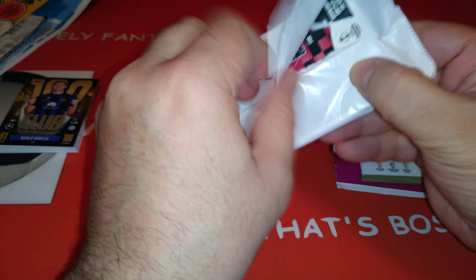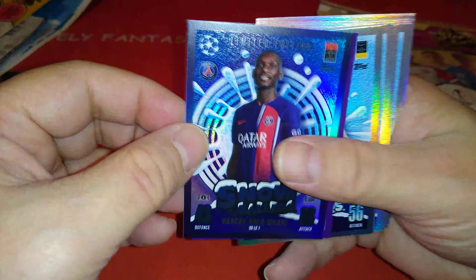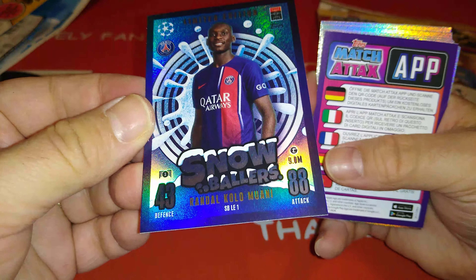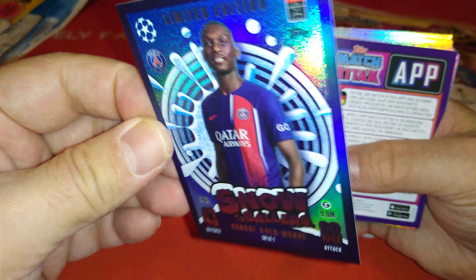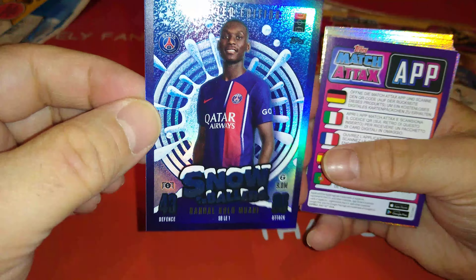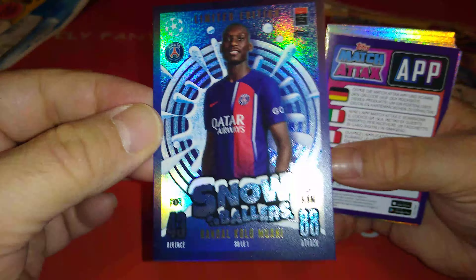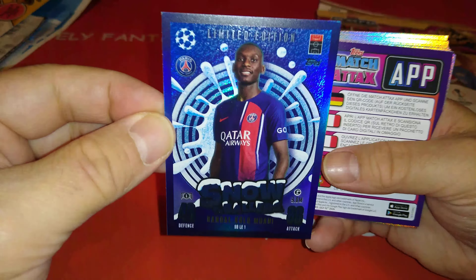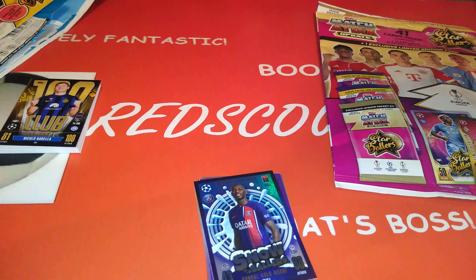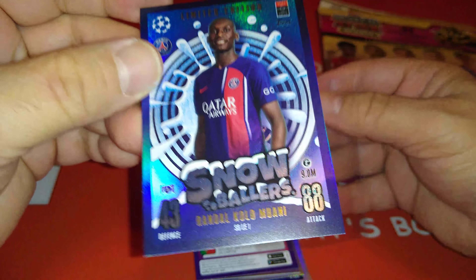Let's have a look at the Snowballers. And here's the limited edition - very nice - Snowballers. Snowballers 4. Kolo Moane, newly signed from Eintracht Frankfurt to PSG. Very, very nice. Gets 88 and 43.